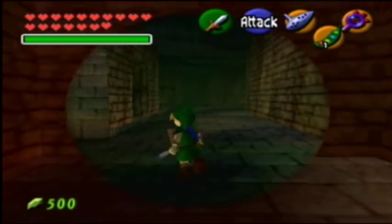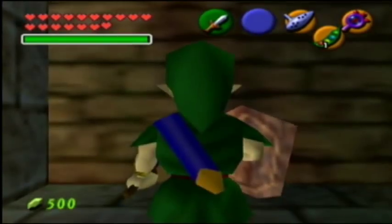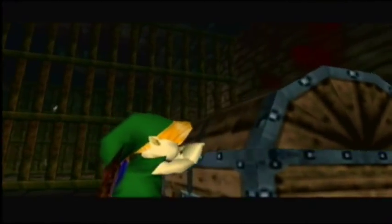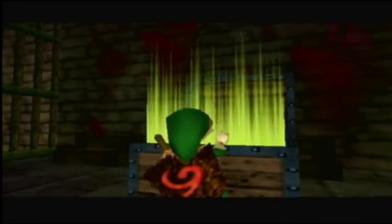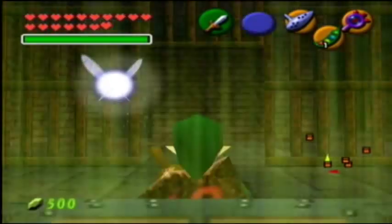There's a locked door here, we can't do anything about that right now. But there is a thing in the wall here — like a hidden passage. So we're just going to go ahead and open this chest. It has to be the dungeon map or the compass now, because we already got the item. How often do you get the item before the map and the compass? But that's the compass.